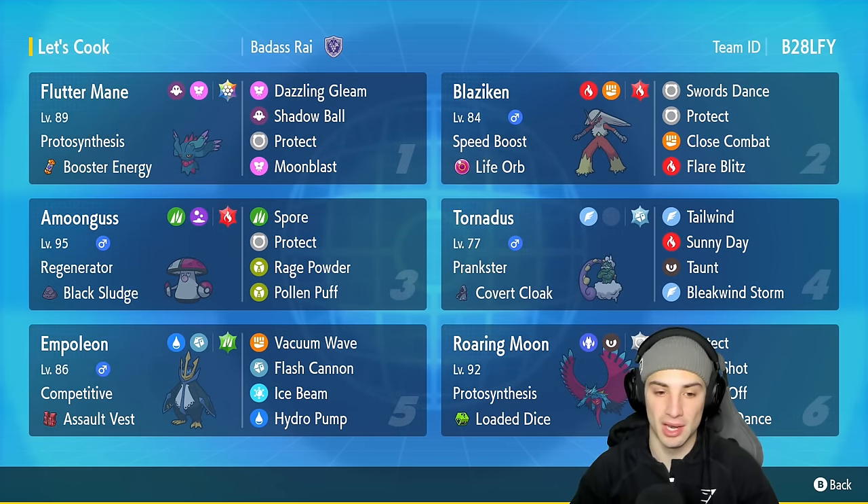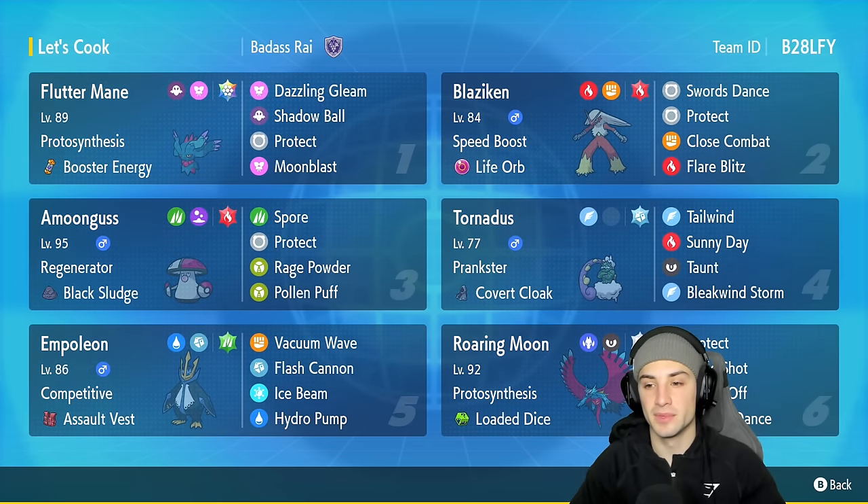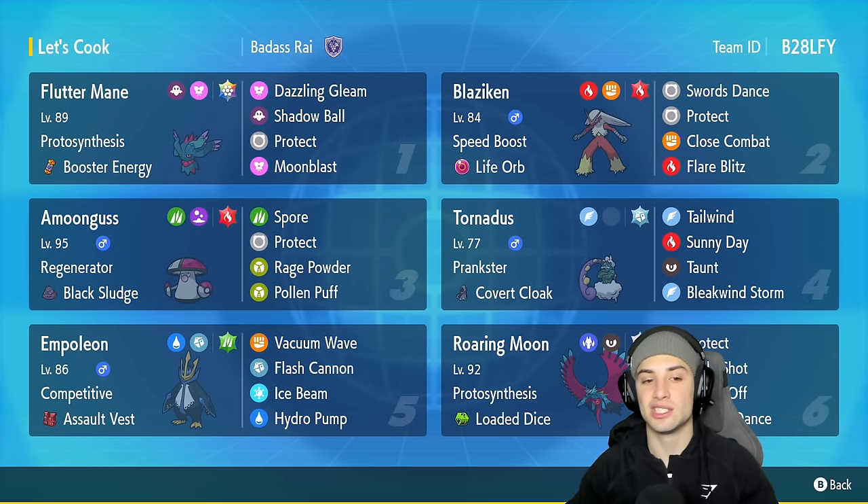The team also features an off-meta Pokemon: Empoleon, the Gen 4 water starter. It has Competitive and Assault Vest to deal with Intimidate users like Incineroar - you get a free plus two special attack boost right off the rip. Empoleon's moveset is Vacuum Wave, Flash Cannon, Ice Beam, and Hydro Pump.